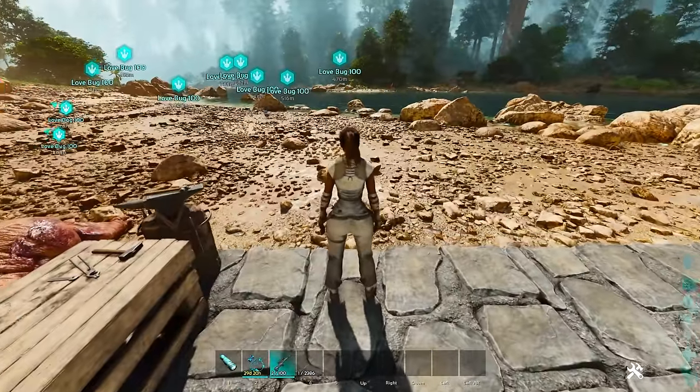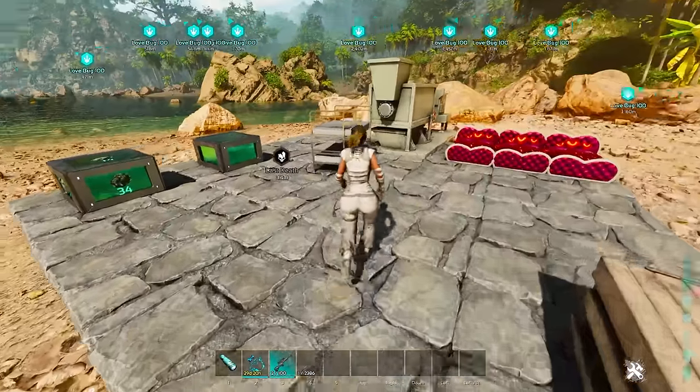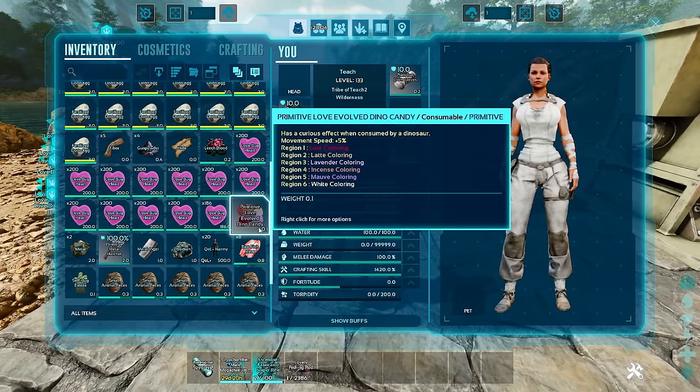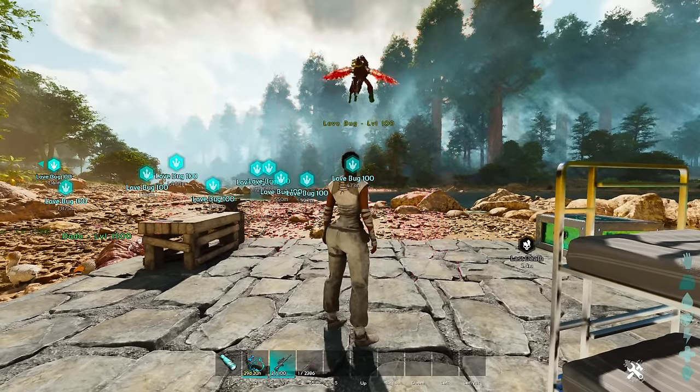I've been working out all the different kinks and how to actually make it all work, and it's pretty simple. The items that you're going to get access to are: box of chocolates as a major event item, love bug hearts which is a major event item, and then primitive love evolved candy. All three of those things are your items that you're really trying to focus on.